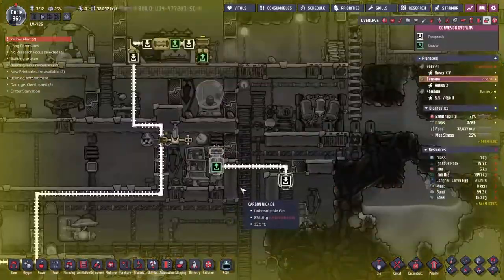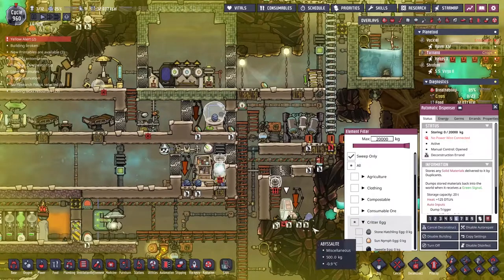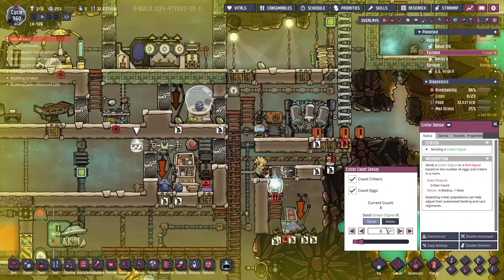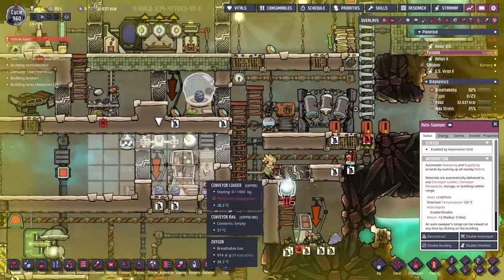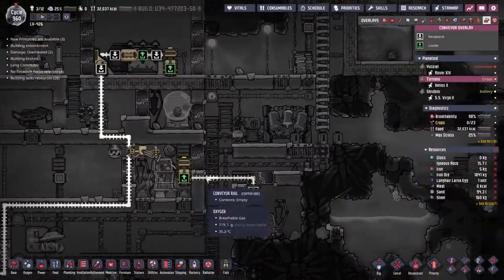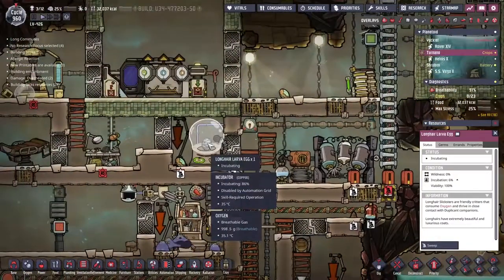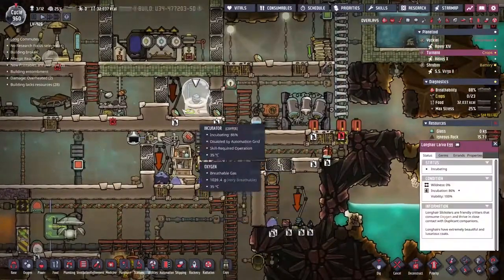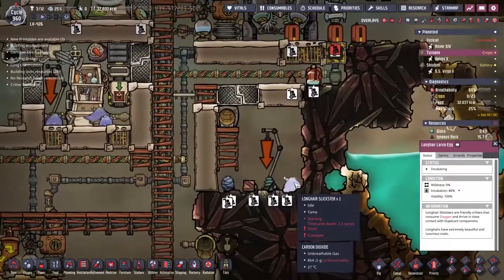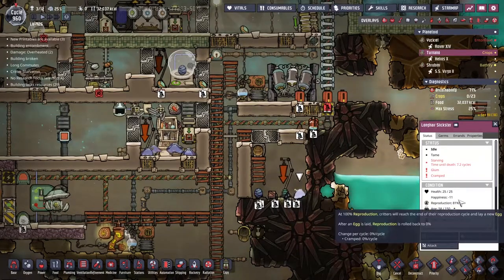We've got two more bits of a new conveyor system going in. I got a little bit annoyed having to sweep up the long-haired lava eggs to be put into the critter egg transportation unit — I'm going to destruct this and have Eret come build the whole system. I have a critter sensor here: it sees when we're over six critters, then it turns this auto-sweeper on, telling it that it can put the long-haired lava eggs into the conveyor loader. The conveyor loader fires them all along this line of rail. It should now just drop them in the bottom, and we wait for these guys to incubate. We do have another guy up here incubating as well — this should all work out well for keeping these guys topped up and producing eggs.